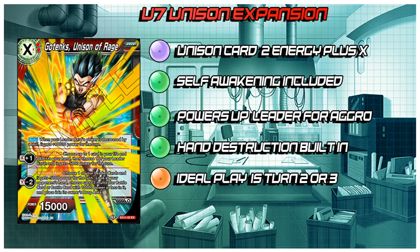If you play it out for 3 energy, you'll have 1 marker. When your leader's power is decreased by a skill, it gains 10k. So if they decrease your leader's power by 10k, you'll gain 10k back, so it won't really do anything. Activate Main: you gain 1 marker, choose 1 card in your life, add it to your hand, and then choose your leader — it gets minus 5k. So you minus your leader 5 to give it 10k, netting a 5k boost.